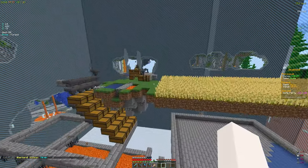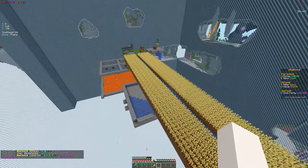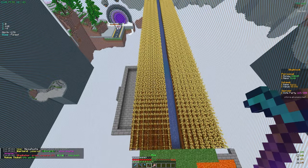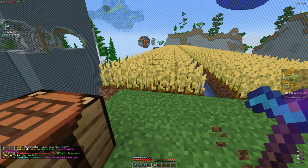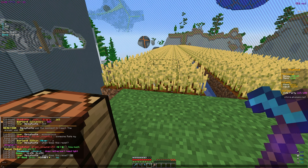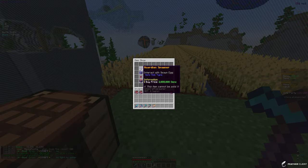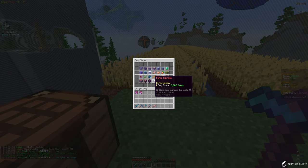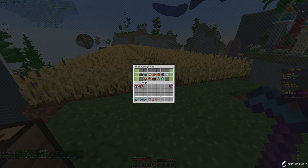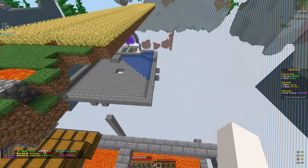We're going to expand that and make it way more efficient with fire scrolls and stuff. We also have this wheat farm which I did expand all the way to the end, but we should make more rows to make it more efficient. Fire scrolls basically set the mob on fire so you don't have to put lava down — it's going to be way faster and more efficient.